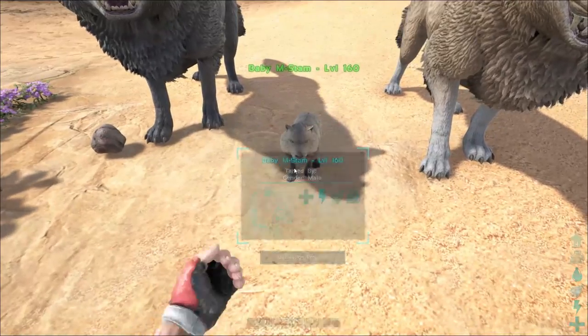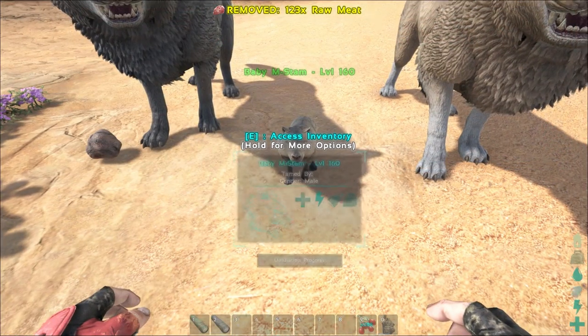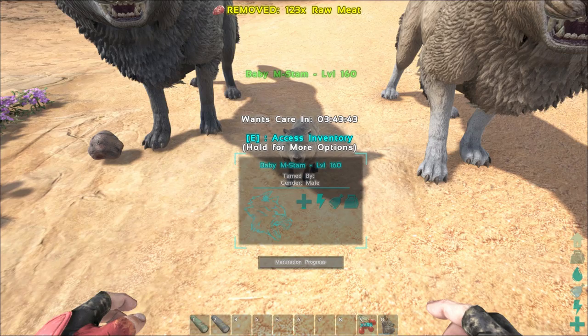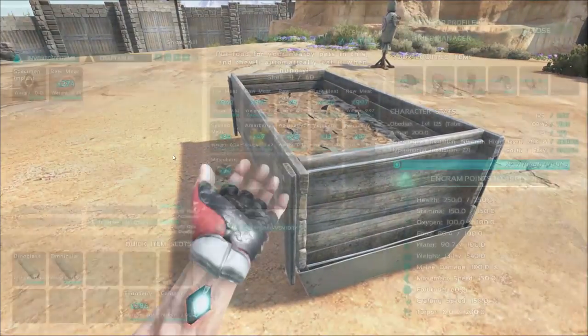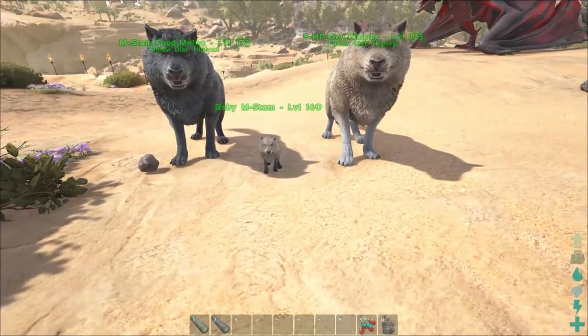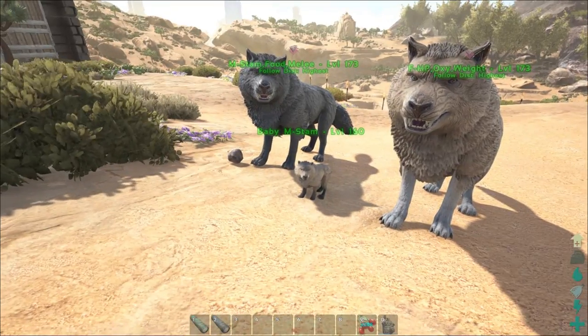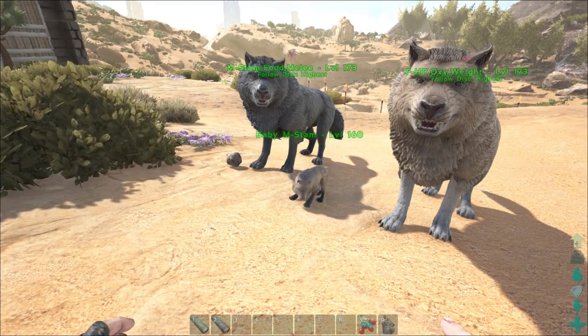At least we did get a chance to breed, which I wasn't intending on doing today. We did end up being able to do it, which is kind of cool - now we have an extra little wolf, can't really complain about that too much. For today I do think that's going to be it, guys. The base improvements and other stuff I was planning are going to have to be in the next video. But we still got some good stuff done today - having two 173 direwolves, nothing to complain about.